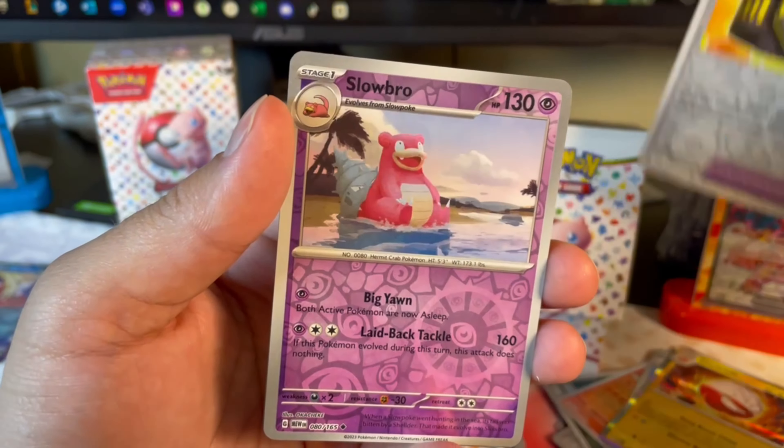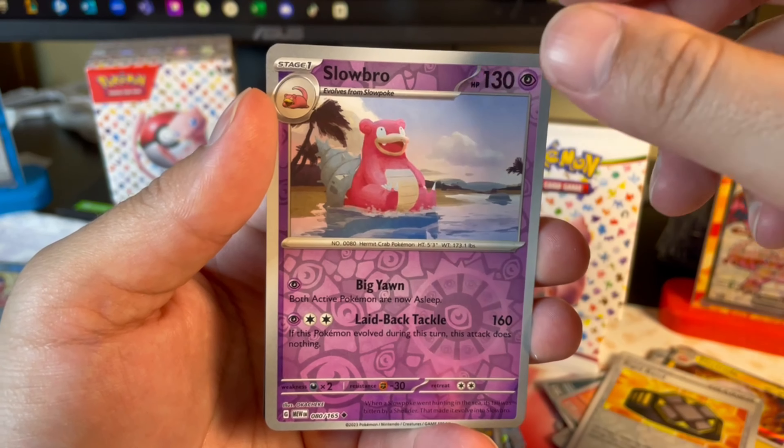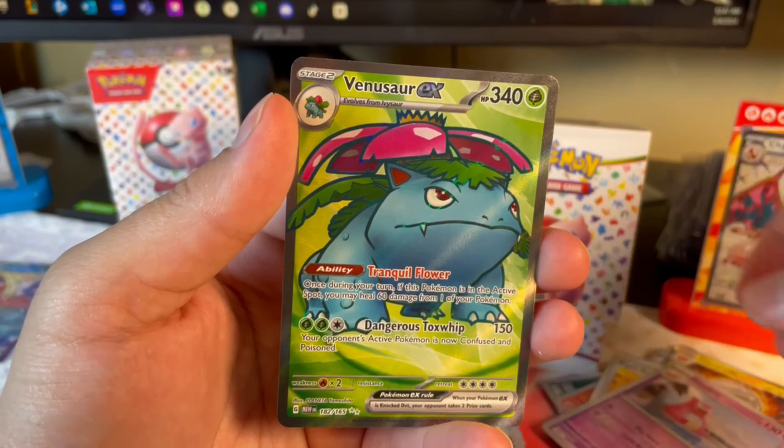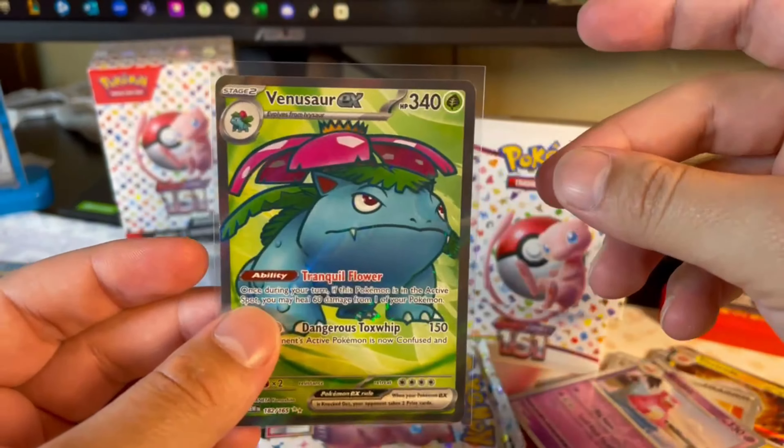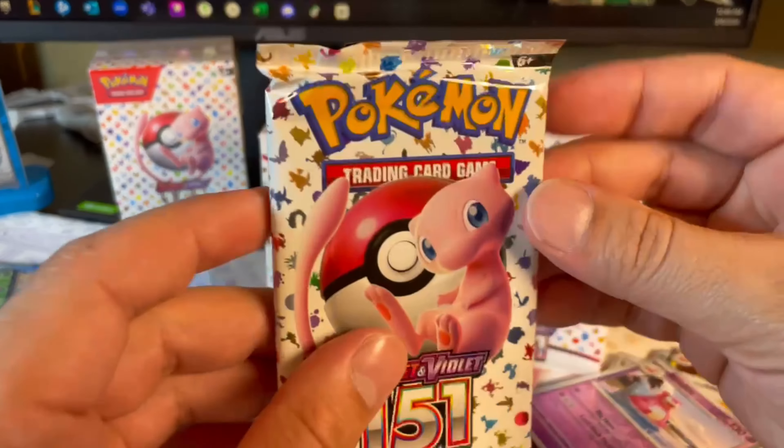In fact, they were called Pocket Monsters first, right? I don't even know. Ooh, Venusaur! All right. I need that, I think. Doesn't even matter — it's a nice card. I can trade it or sell it and get what I do need. Venusaur, I like it. I like a good hit.